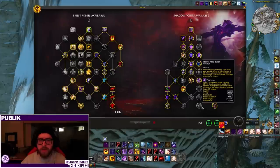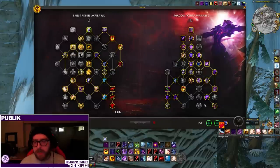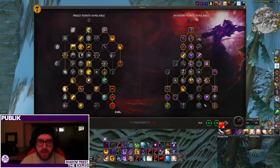Specifically, the nerf to Yogg-Saron and the nerf to Apparitions has really hurt Void Form. So you're seeing Dark Ascension do very well in single target stuff now. The Void Form build is still viable and is still linked in the Icy Veins guide if you'd like. But in my opinion, this is the default that I would suggest.